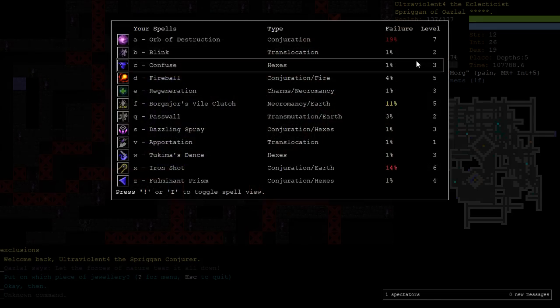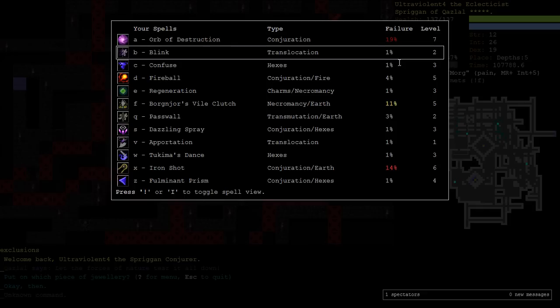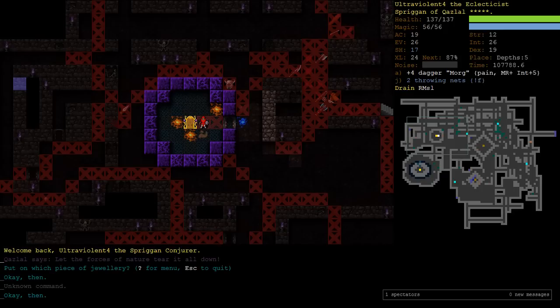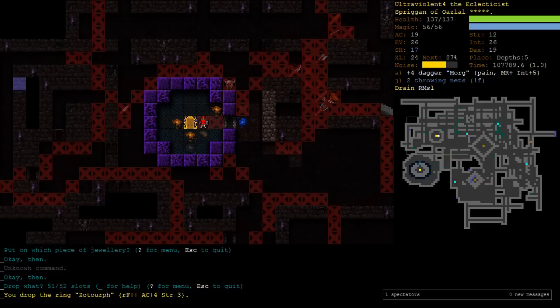I'm not too worried about our spell failures. They're not too bad, and a bit more training should bring them down. We have plenty of Brilliance Potions - 9 of them. So we can always quaff them when we need to Orb of Destruction things. I've also been doing some shopping. I'm going to drop that other ring - we're not going to need it. The Ring of Zotaraf. It has Zot in the name and we're dropping it before we go into Zot.